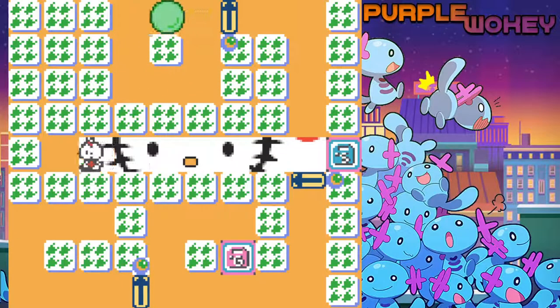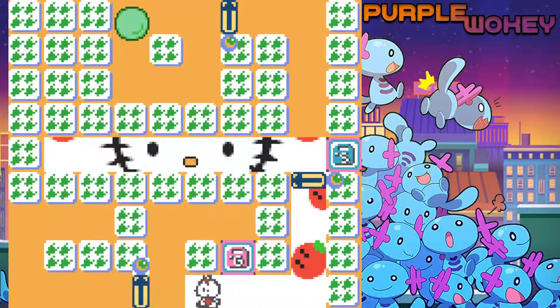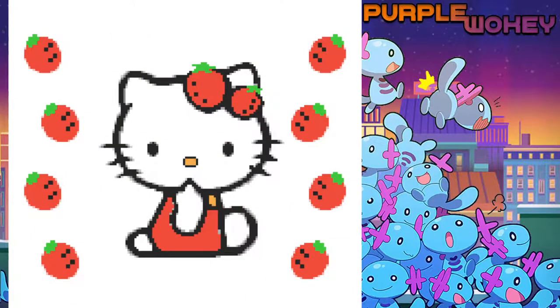Okay, go here. Go down here. This is easy. I don't know what they were thinking with this one. And it's also a repeat, so that's why they're like, eh, this one's easy.